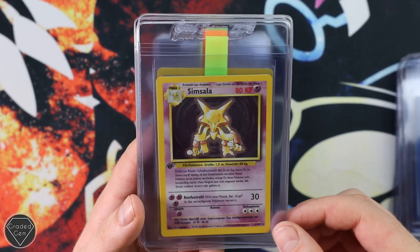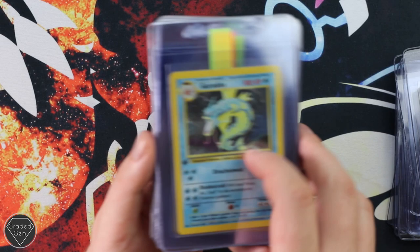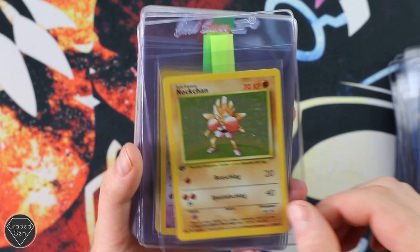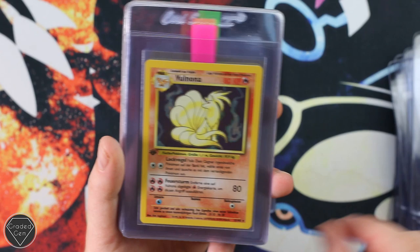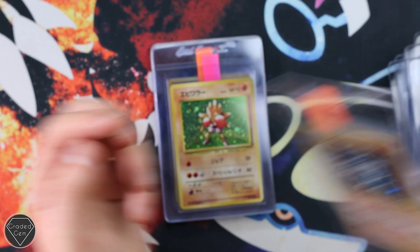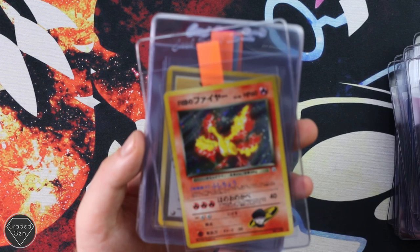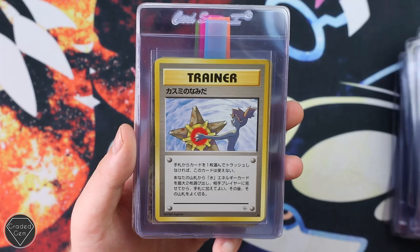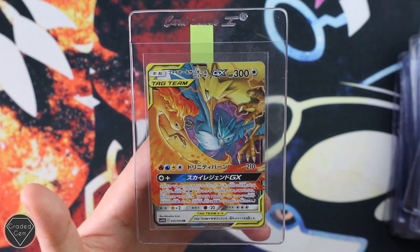Fritz also has some German First Edition cards: Simsala, Turtok, Glumanda, Gyarados, Nachtara, Mewtwo, Nidoking First Edition, Volcanio, Raichu First Edition German, Bisaflor, and Zapdos. Then the Japanese Base Set: Alakazam and Machamp, Hitmonchan. We also have Rocket's Moltres from Gym — seeing more of these often through the service, very popular card. Ancient Mew — a few of those. And Fritz's submission ends with the standard Articuno, Zapdos and Moltres GX. Thank you very much Fritz, please go and check out that Instagram.